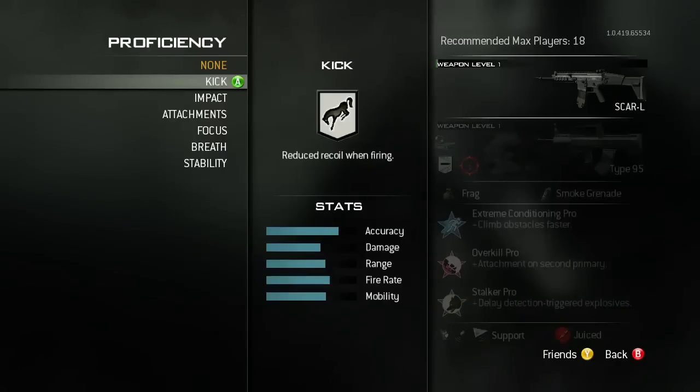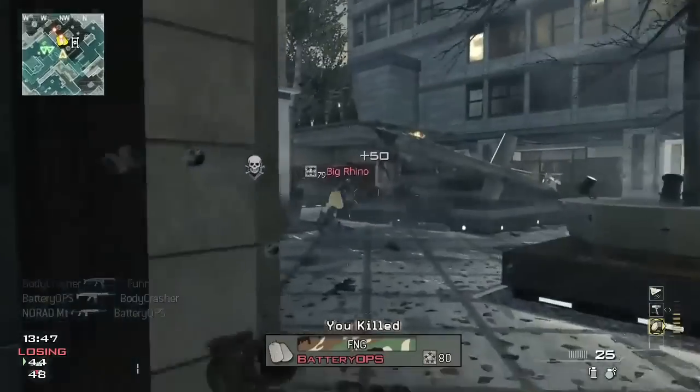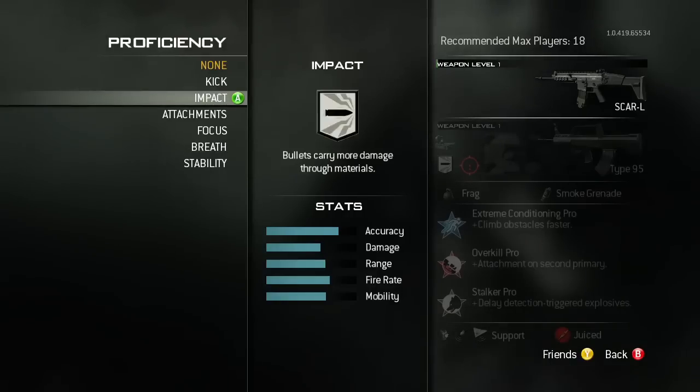For instance, I can unlock reduced kick, and now when my weapon kicks, it's gonna kick less, and maybe that stabilization on firing is what makes me a better player. There are a variety of proficiencies like reduced kick, reduced sway, and there are some that are actually unique to each class.